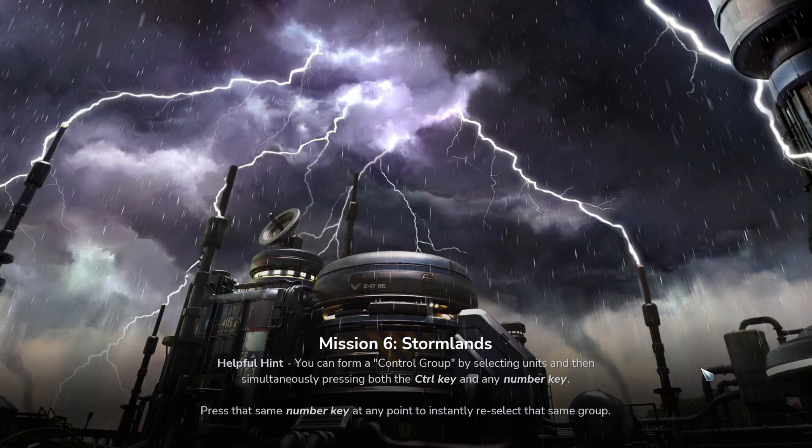Mission 6, Stormlands. Helpful hint: you can form a control group by selecting units and then simultaneously pressing both the Control key and any number key. Press the same number key at any point to instantly re-select the same group.